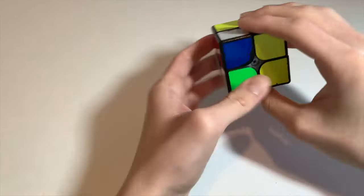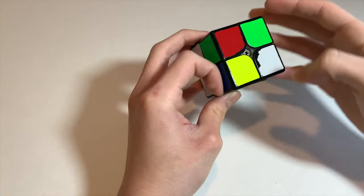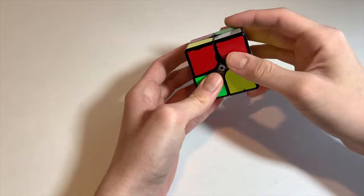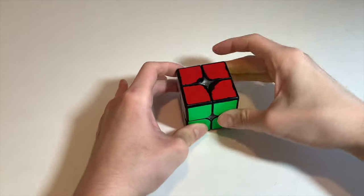For scramble four I think this TCLL minus is actually pretty good. It's important to know that this piece doesn't move — RUR' sledge U' RU2R' — and this piece stayed here, so U' AUF.